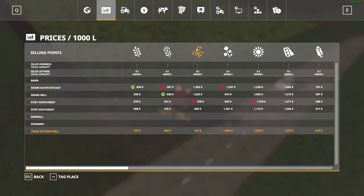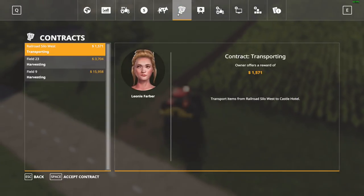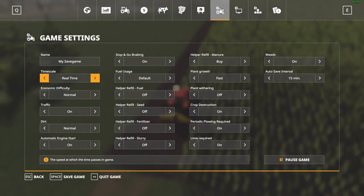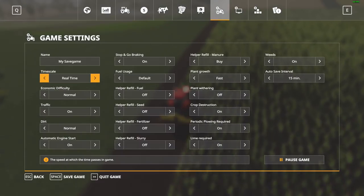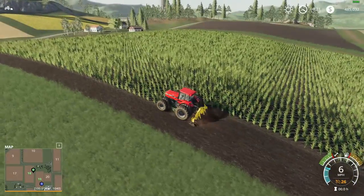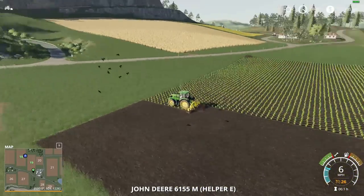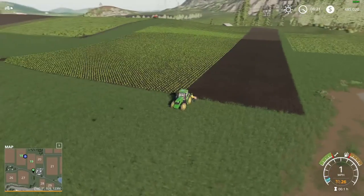I'll probably put the economy on like easy mode because I don't really want to grind too much. Multiplayer grinds a lot better than single-player grind if you ask me. The little John Deere 6M is going to be our spraying tractor for different tasks — we need a skinny wheel tractor but we can also benefit from having the bigger Case as well.